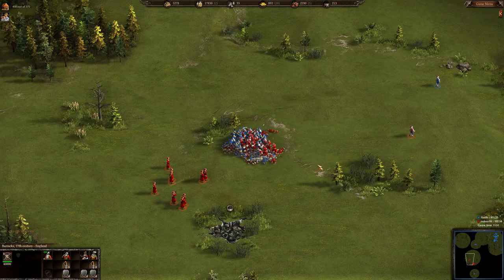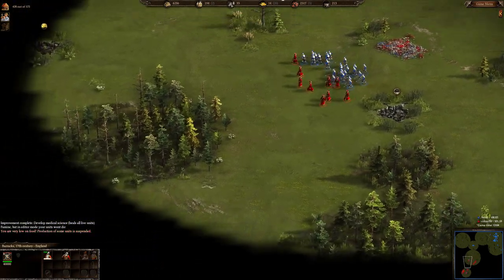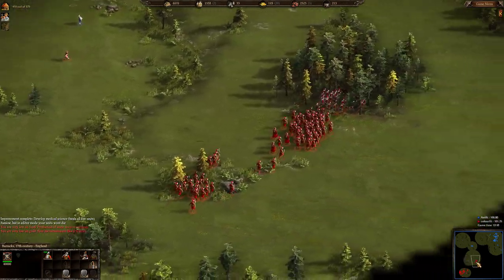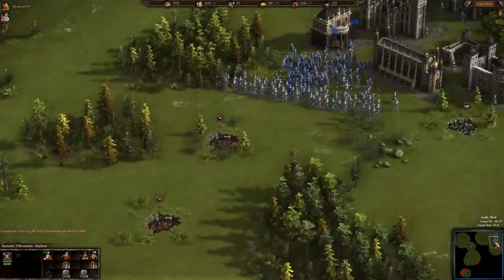As expected, Antique's pikemen are superior due to the attack upgrade, but not drastically so. Color Feed again lost his local battle. But some more units of Color Feed are marching towards Antique's base.